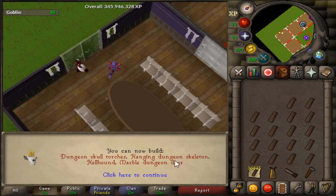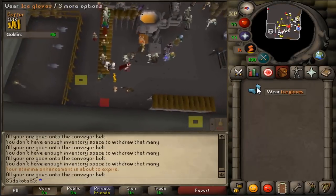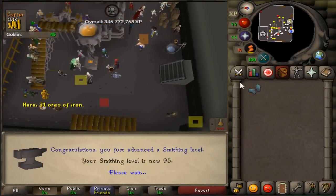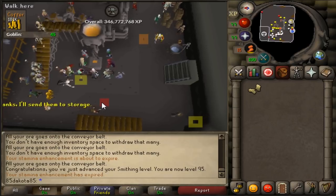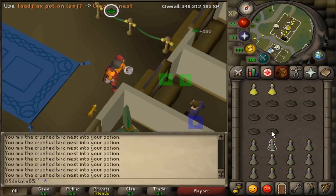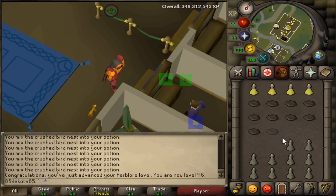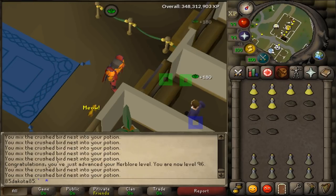We've got ourselves 94 Construction. Can I make anything new? Here we go with a good old Smithing level. I believe this is still the most hours left that I have in a single cape - there's 95 Smithing, only four levels left. Back to a little bit more Herblore. This is actually my only AFK skill left. I could AFK Smithing with darts but that's going to be too slow. So I've been saving it for when I need AFK time. There's 96 Herblore.